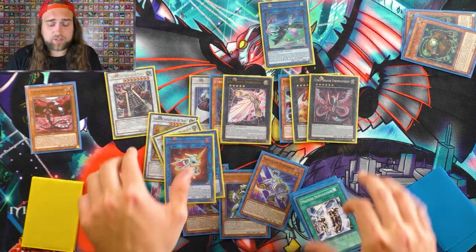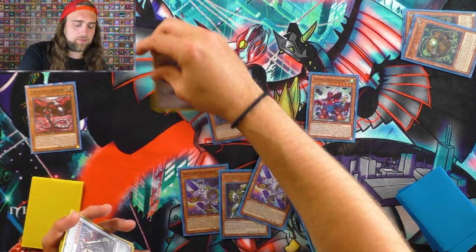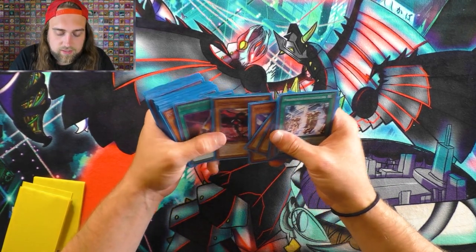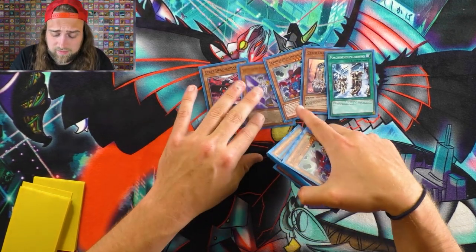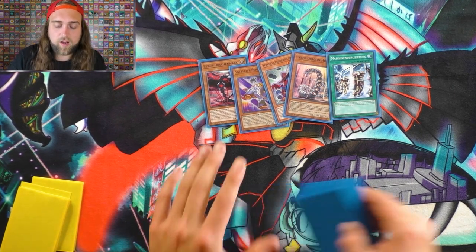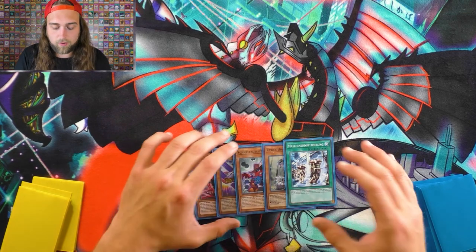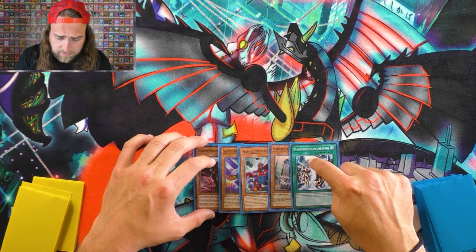That shows off the deck pretty well, especially having Machine Duplication in hand — to finish the combo or as a backup extender when you get disrupted mid-combo. Another reason to play Machine Duplication: let's say you have a hand with Core, Quick Draw, Satellite Synchron, and Machine Dupe — these cards are all at three and are searchable. Do the 3-card combo, and when they stop Needle Fiber, you still have a Normal Summon. Normal Summon Core, search, Machine Dupe. The rest of the time — unless you draw Machine Dupe with no targets or too many Cyber Dragons — the deck is broken.